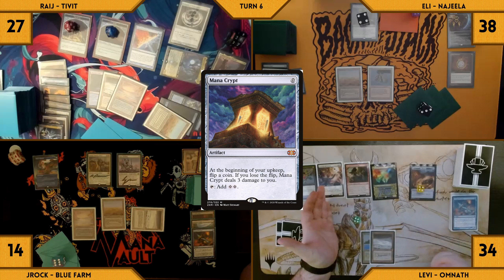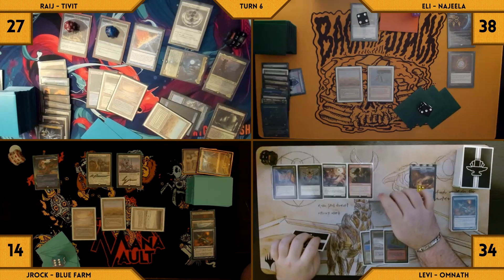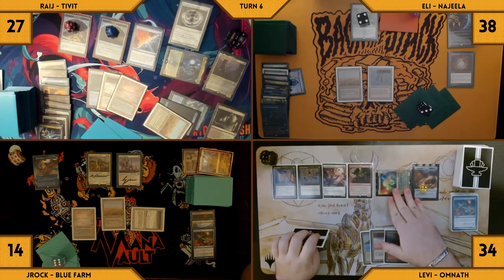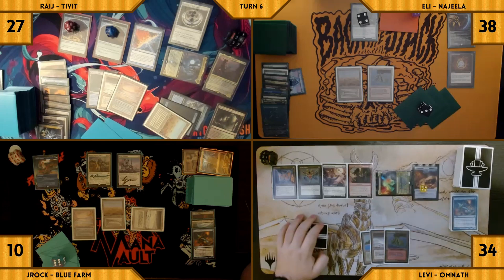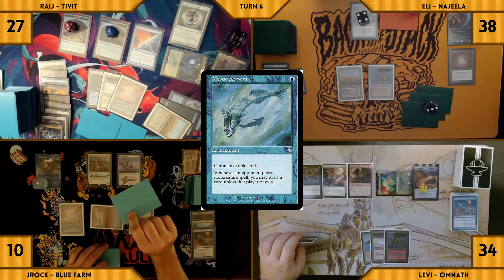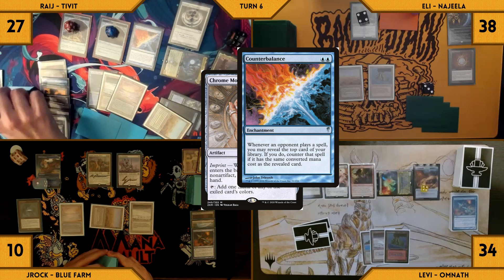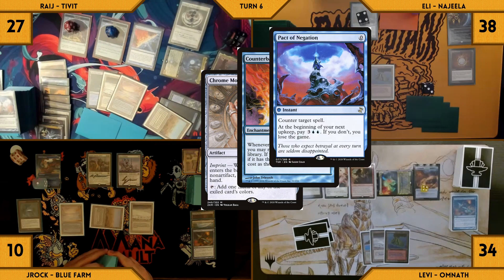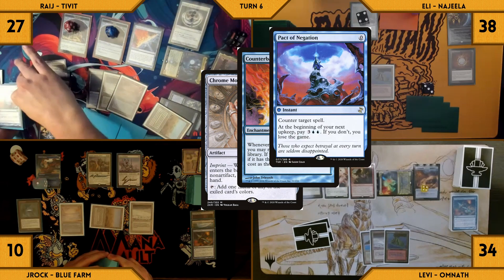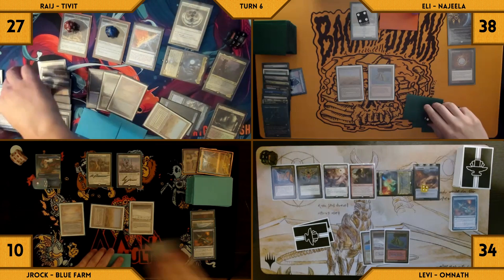Levi untaps, wins his Mana Crypt roll, and draws. He plays a Volcanic Island for turn, moves to combat, and swings Omnath at J-Rock, who takes 4 more Commander damage. Levi passes. J-Rock untaps, pays for Mystic Remora in his upkeep, draws, and casts a Chrome Mox. Counterbalance triggers and Rage reveals a Pact of Negation on top, countering Chrome Mox. J-Rock hangs his head in disgust and attempts to pass the turn.